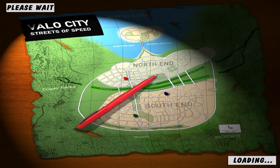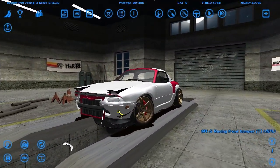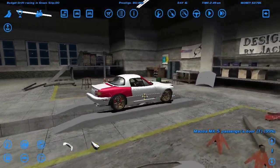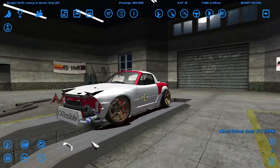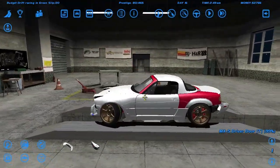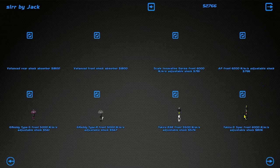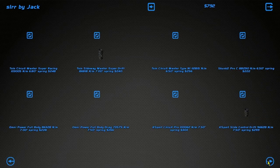We smashed the front bumper and the rear bumper. We've got 2.7 grand. The shocks cost a thousand each so let's buy two. Springs cost 300 each — yeah we can afford that. Let's change the front suspension just for shits and giggles at this point.